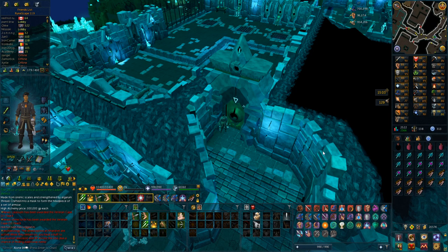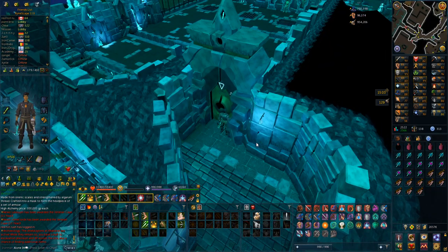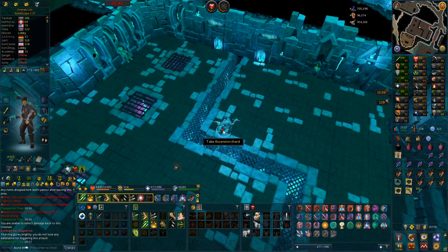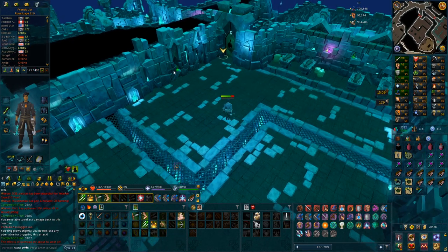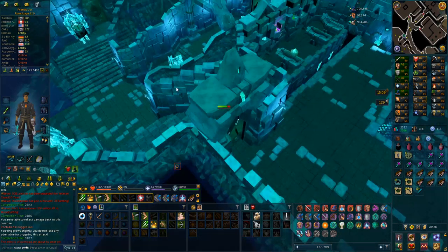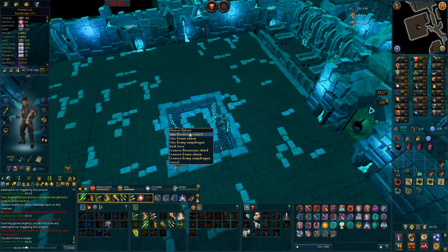Going into the disassembler to get 500,000 experience and reach 86 invention. When I have a couple of keys I use them up — only the quartus and quintus ones, the signets I'm missing. Drop rate is 1 in 50. The last quartus key gave me an inert adrenaline crystal — first time I've ever seen that drop, but no signet. I think it's used to make your adrenaline potion stronger. No quintus signet either, so that was 5 or 6 quartus and 7 quintus keys with no signet.